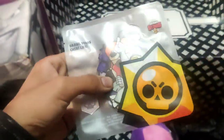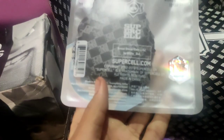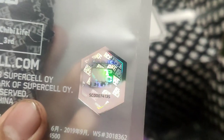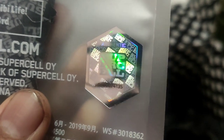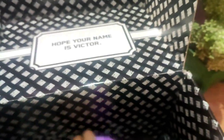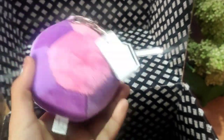These are stickers — brawler stickers — and this sticker pack has a Supercell authentic sticker too. As you can see, it says 'authentic Supercell.' Now this is a Gem Grab plushie and it is so soft, and it is also a keychain — it is similar to that Showdown skull plushie.